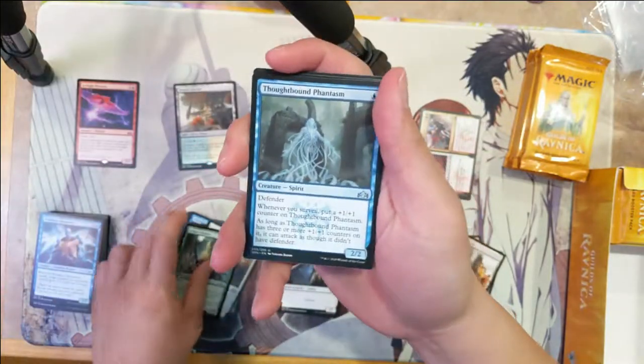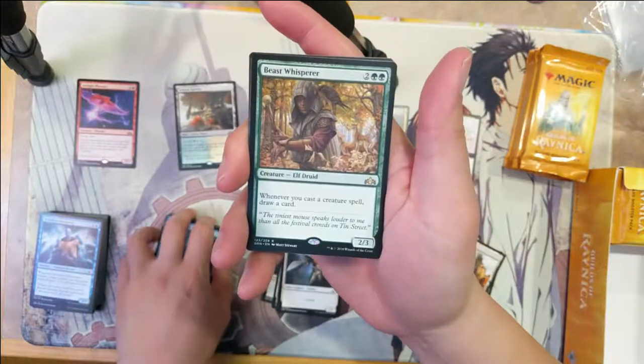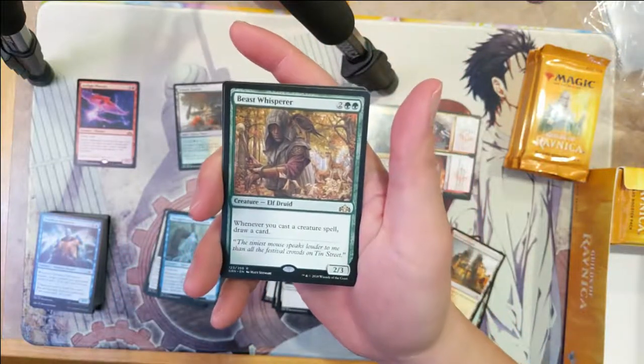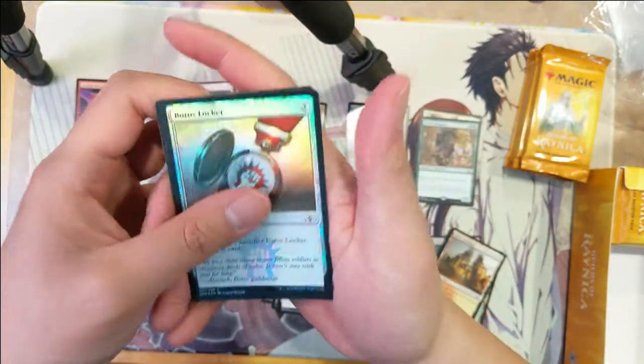Mulgari Raiders — Thoughtbound Phantasm, Beast Whisperer, catch and cast, creature card draw a card — and then a Boros Locket foil.